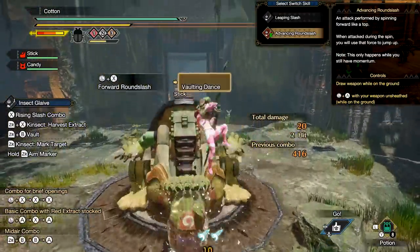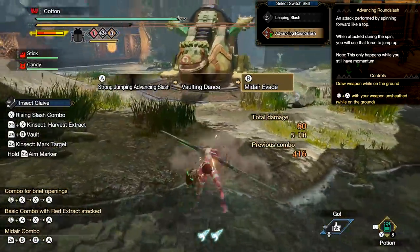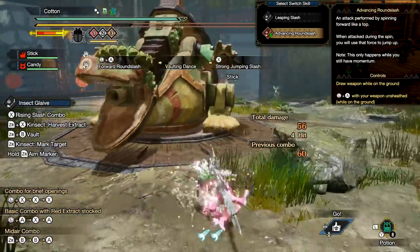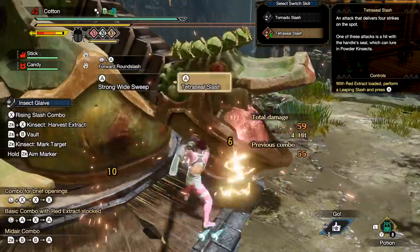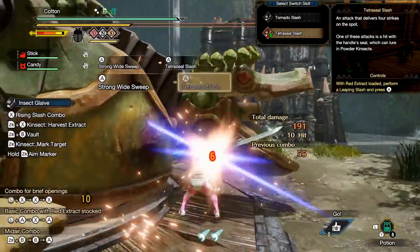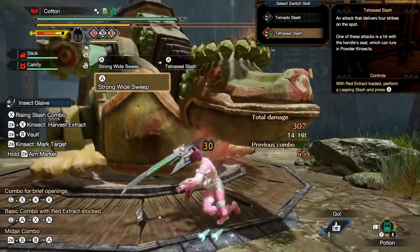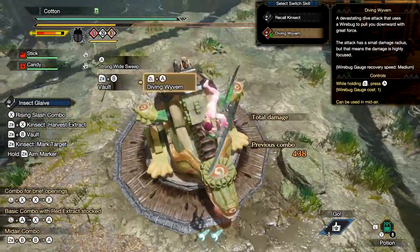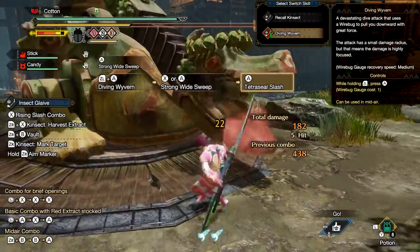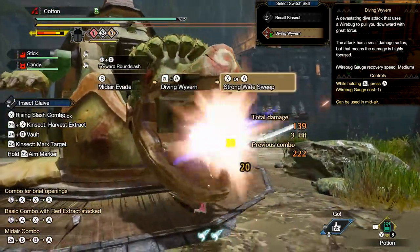Next we visit the Insect Glaive. Its first switch skill replaces Leaping Slash with Advanced Round Slash, a forward flinging attack that will fling you into the air if you get hit during the forward slash by a monster's attack. The second switch skill replaces your Tornado Slash — part of your A-button combo — with Tetra Seal Slash, which has more hits than Tornado Slash and can also lure in your Kinsect if they're a powder-style Kinsect. The third switch skill replaces your Recall Kinsect Silkbind with Diving Wyvern, which you can activate mid-air to turn into a spike aimed directly under you, doing a highly concentrated punch of damage.